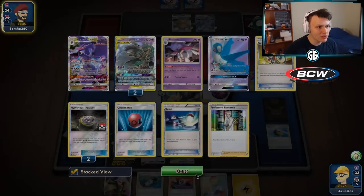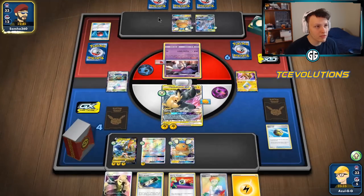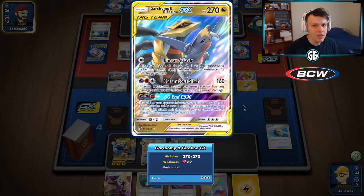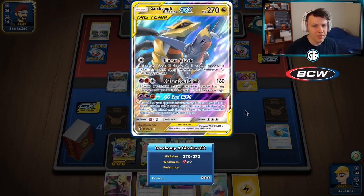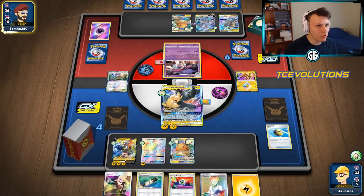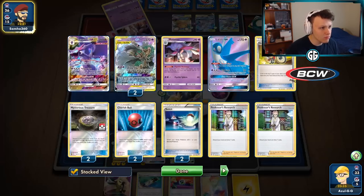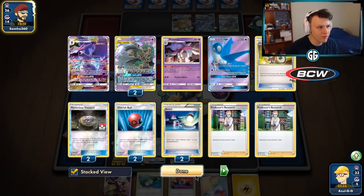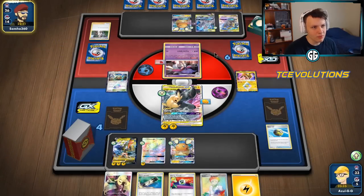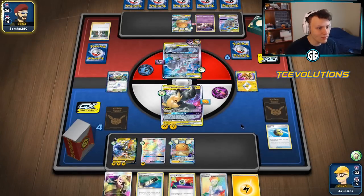Latios using Tag Purge isn't great here — we've got guys on the bench. They don't have a ton of great attack options. They grabbed a Giratina and Garchomp — an interesting build of Mewtwo Malamar, haven't seen that one before. There's the Aurora Energy — discarding the Psychic they can use Psychic Recharge now. The only attack they could use would be the Pale Moon GX which isn't very good here. Looks like they're going to retreat to Denny and pass.